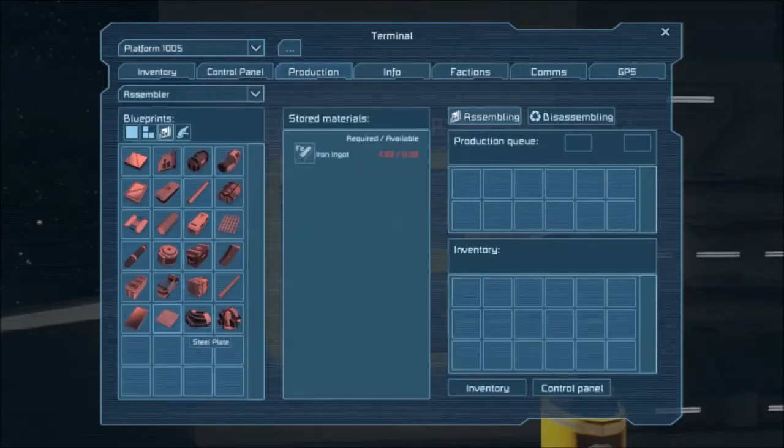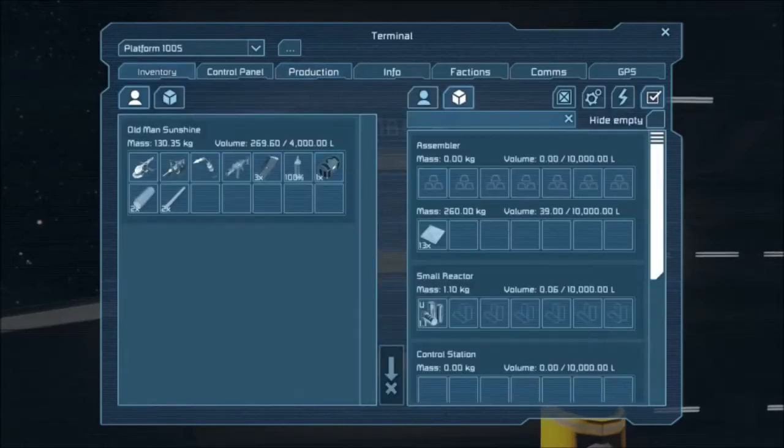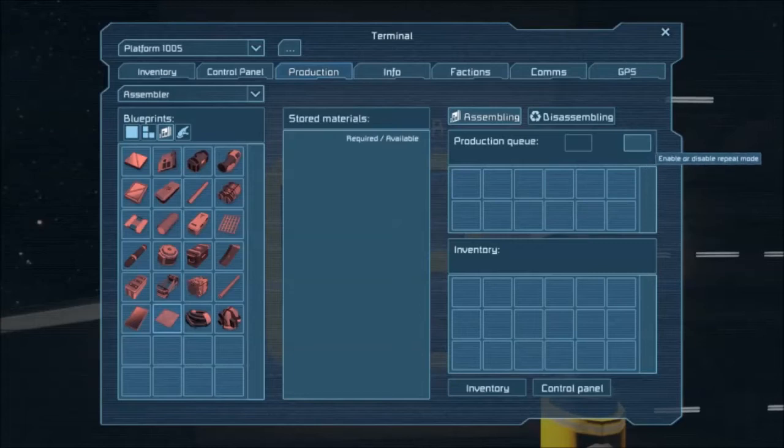So I'll go over to the assembler, hit Production, and queue up steel plates. You don't have to click one at a time — go to the production queue and enable Repeat Mode. It will keep going. If you select several at once, it will go fetch the amount of iron it needs for all of that at once. Click on it several times and it goes and fetches all the steel at once.